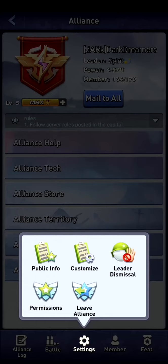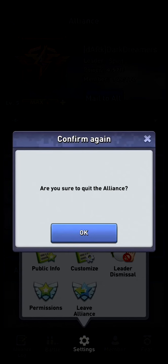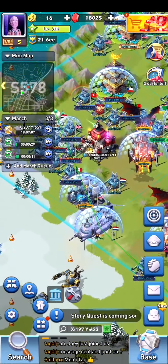I currently want to leave my alliance, so I click Leave Alliance. It asks: are you sure? Yes. Now I am without an alliance.